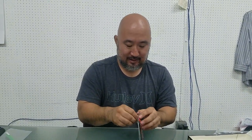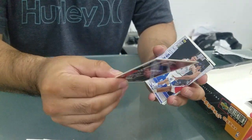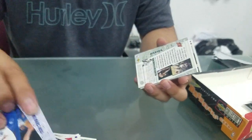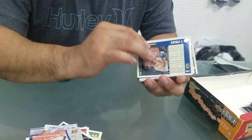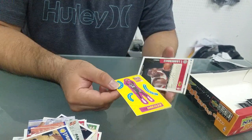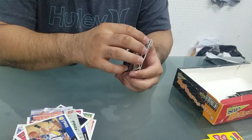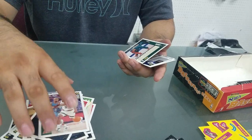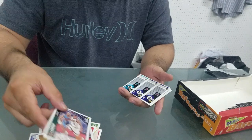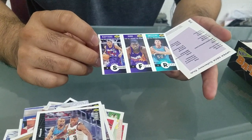Four packs left - this is the fourth pack left, still no Kobe Bryant base. We got Tim Hardaway, Eric Montross, Steve Smith, Mavericks playbook, Sonics playbook, Dikembe Mutombo, Mark Price, sticker card, Clyde Drexler, Priest Lowerdale, Eric Snow. Hopefully we can get a Kobe - back to back maybe, we won't pull one until the end. Damon Stoudemire, Michael Finley, and Bryant Reeves.